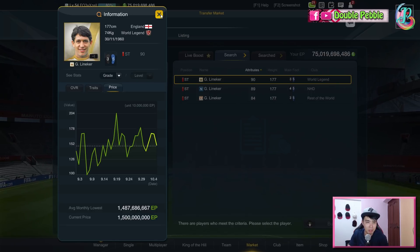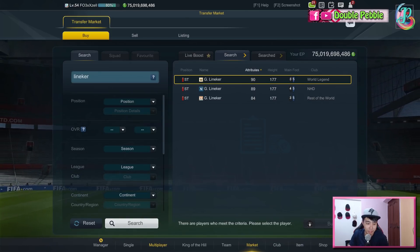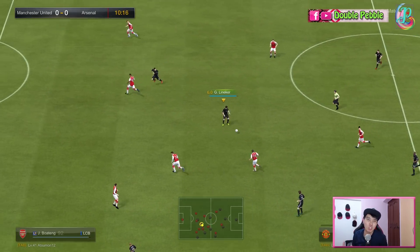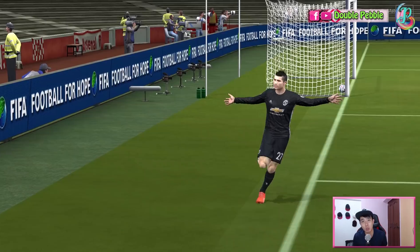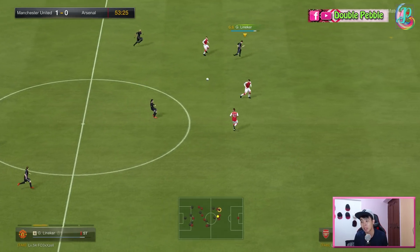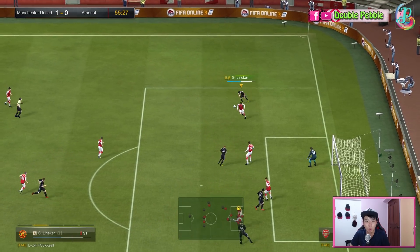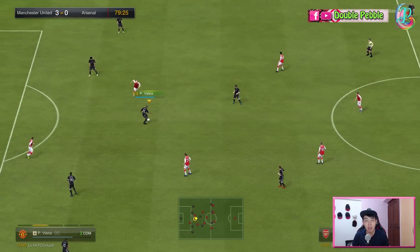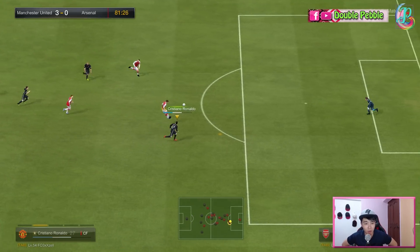Going into the in-game analysis, the first impression I got watching Lineker in action is that he is so generic. He doesn't have a big selling point in FC03. In FC03, the main trait you look for is height and body type — a striker should ideally have a normal body type and be very tall. Although Lineker's stats are very good, he is generic and common. If you compare him with World Legend Shevchenko, there's not much difference — the best word is generic.